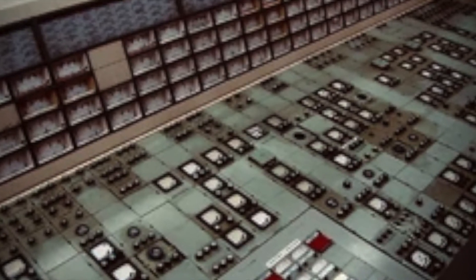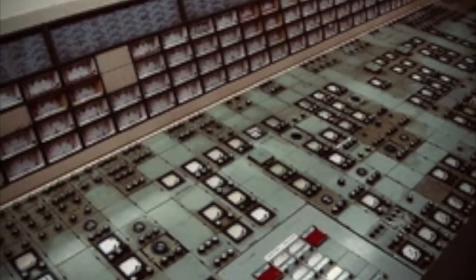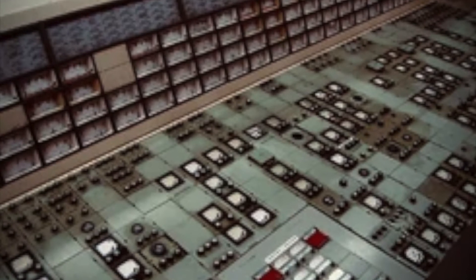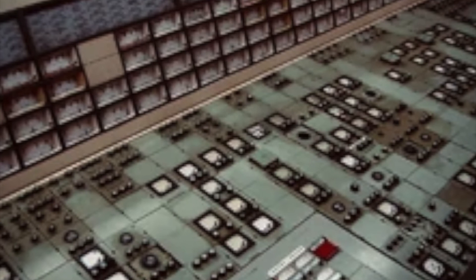On level 15 there are control rooms, and inside of them you can find food and normal water. No almond water can be found on this level — finally just normal water. Enjoy it while it lasts.